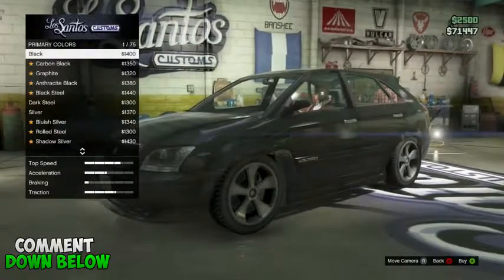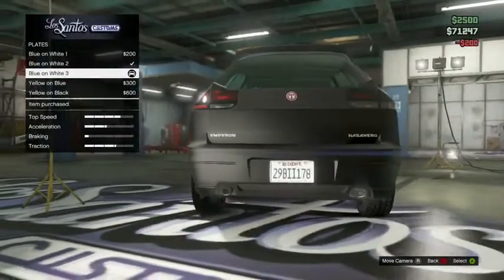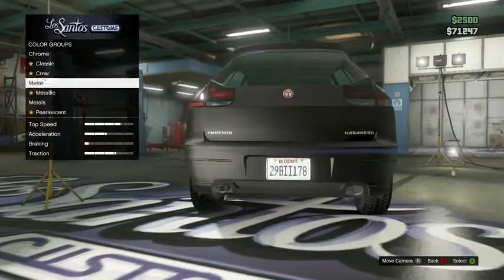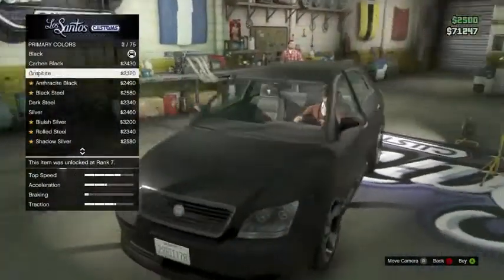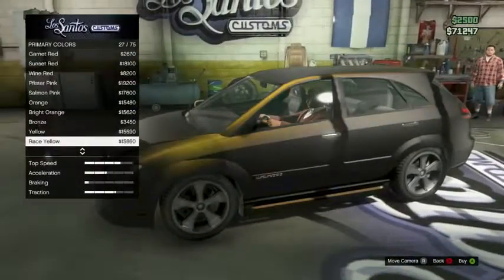Then go to metallic, then you just have to back out of it. It doesn't matter what colour you picked, you just have to back out of it as it won't change what colour you end up with. Once you've backed out of that, go to plate and change your plate to any different plate. You should now be able to go back to it and change the pearlescent to anything you want.